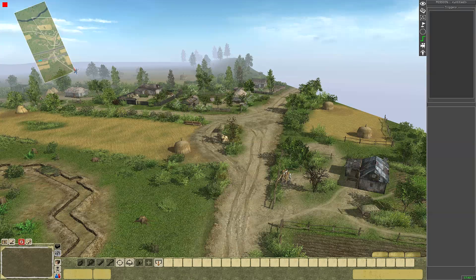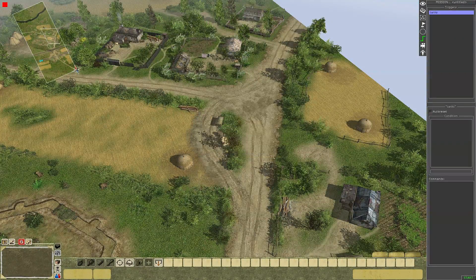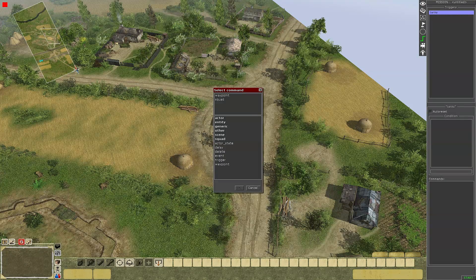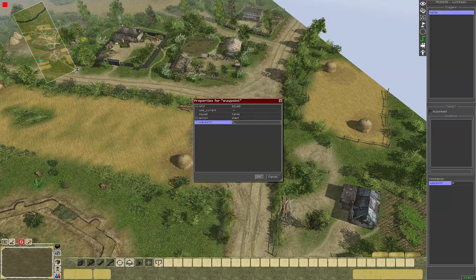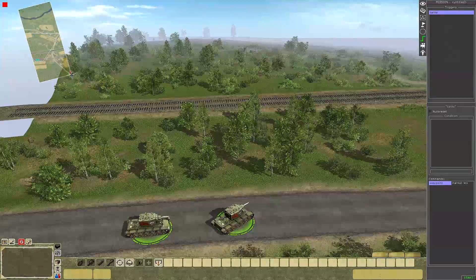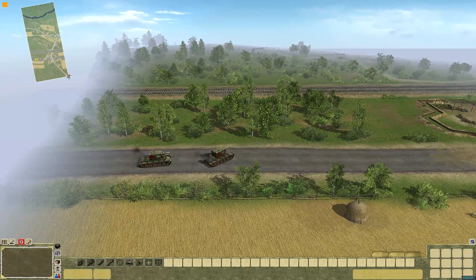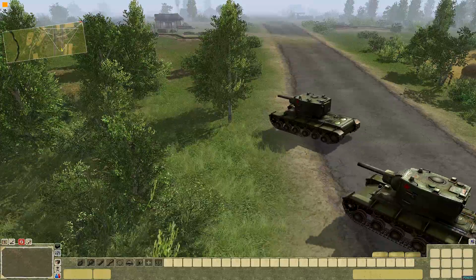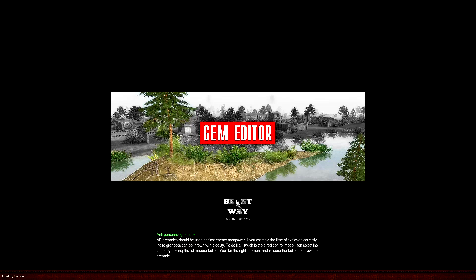We've created a waypoint and we now have to create a trigger. I always call the trigger the name of the squad I'm going to use. If you don't know the process for setting waypoints, see my previous video from 2011 where I explain it in much more detail. So we've got our waypoint, we've set the trigger, and off go the tanks to waypoint 0 - which is what we expect.